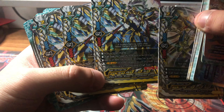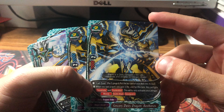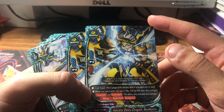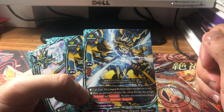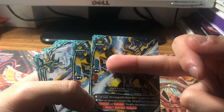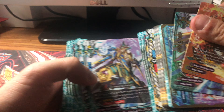Next is Sorcery DD Dragon Balbaros: call cost pay one gauge, put the top card of the deck into the soul. When he casts a spell, gain a life, and for the turn he gets penetrate and counter attack, activating once per turn. Seven-two-two, size two.